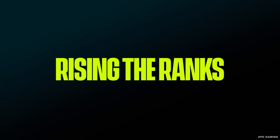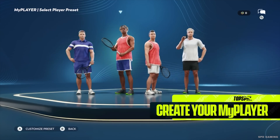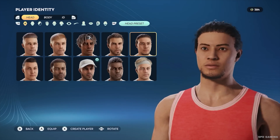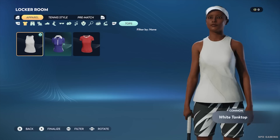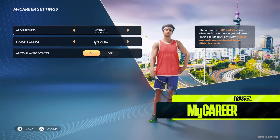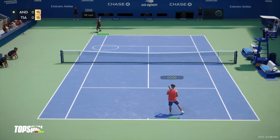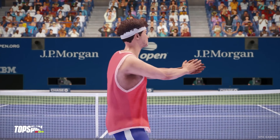Creating and developing a MyPlayer is the ultimate experience in TopSpin 2K25. The game offers hundreds of options to customize your MyPlayer, including head and facial features, body type, apparel, or animations, and so much more. With your new MyPlayer, you can start a MyCareer and go from an unknown low-ranked player playing in small tournaments, all the way to winning Grand Slams, becoming world number one and a tennis legend, and playing in the world's most prestigious venues.